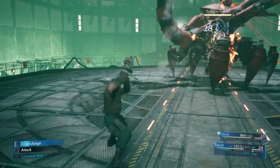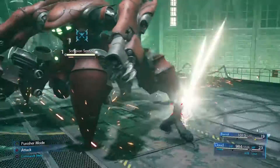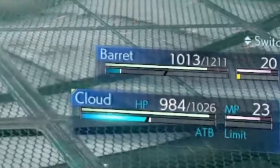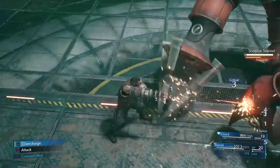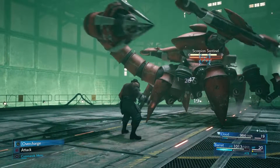Now in order to get each character's ATB gauge up really fast, you're actually going to need to swap to different characters. So as you can see right now, I'm on Cloud, and I'm attacking — his ATB gauge just filled up. So right now I'm going to use an ability and then swap right to Barret, and Barret's attacking. Now every time Barret reloads, his ATB gauge actually goes up a lot faster.